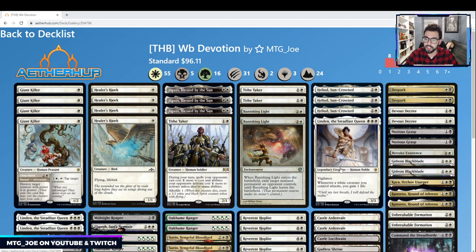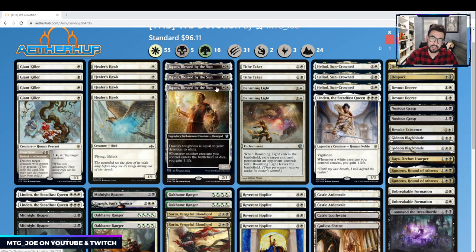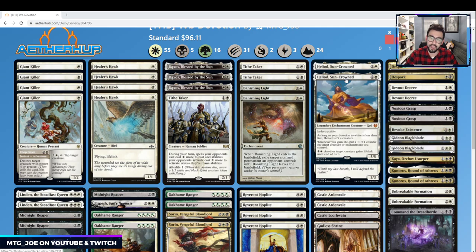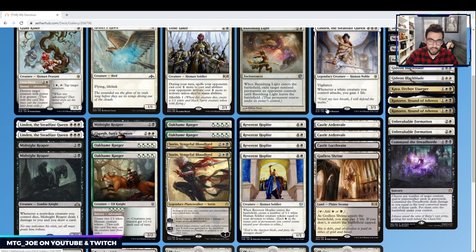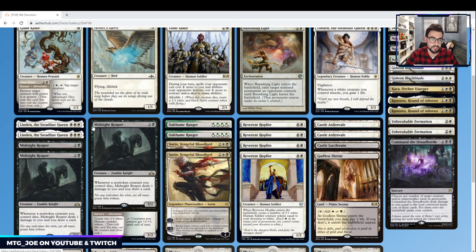Heliod, as I mentioned, and three copies of Linden, the Steadfast Queen — importantly three white pips, 3-mana 3/3 with vigilance. Whenever a white creature you control attacks, you gain a life. All those life gain triggers go off, same with Daxos, which would trigger Heliod, and then you put counters on your whole squad. Only three copies because it's legendary.